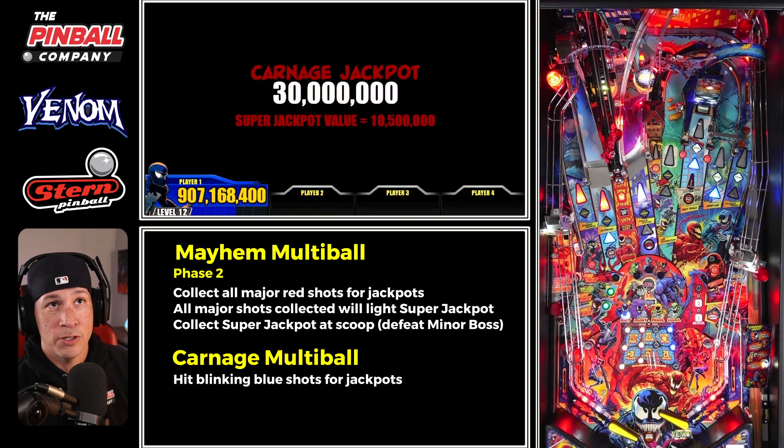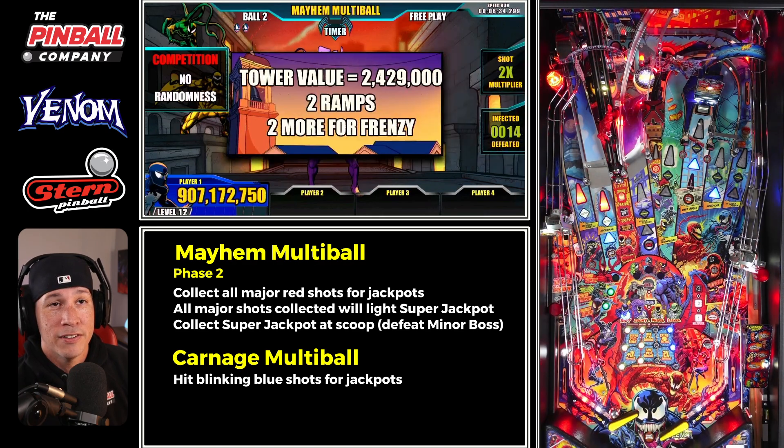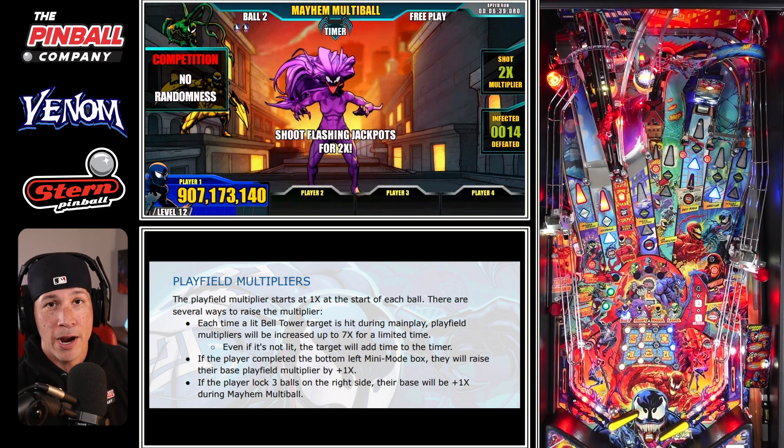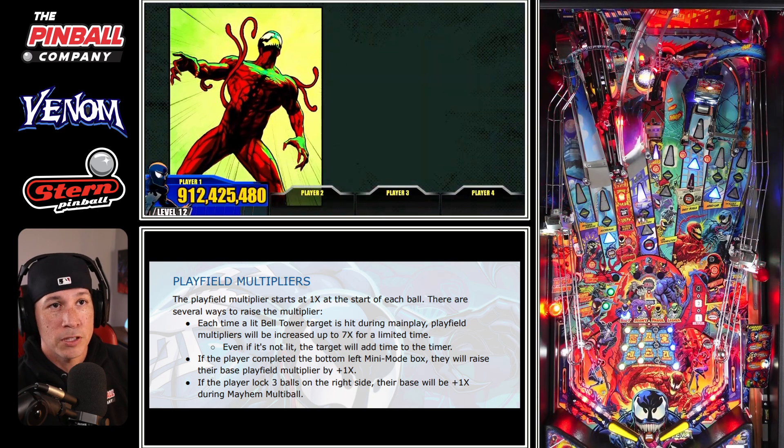If somebody doesn't know how to do this stack, they're going to have to really grind out points to even get to this point. I haven't even used my playfield multiplier yet. To activate it, you have to keep looping the center ramp over and over until the bell tower lights up, then hit that to start the playfield multiplier.